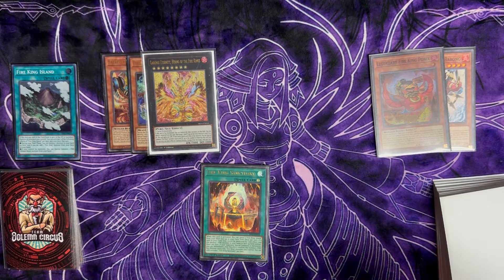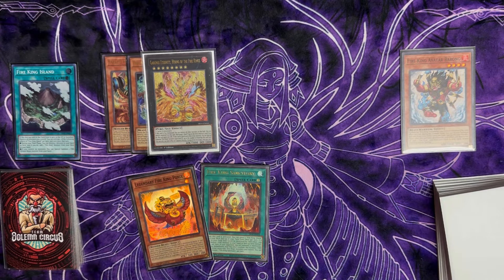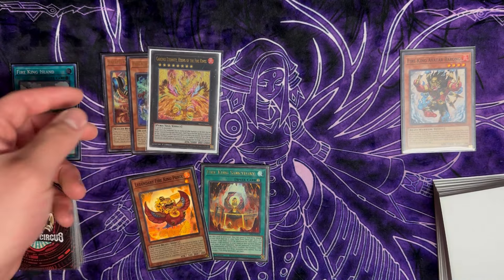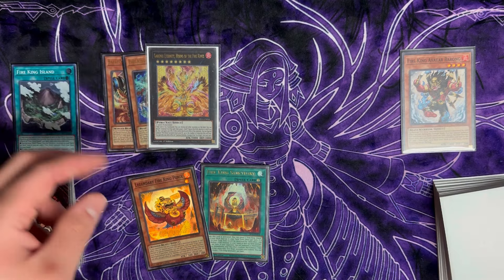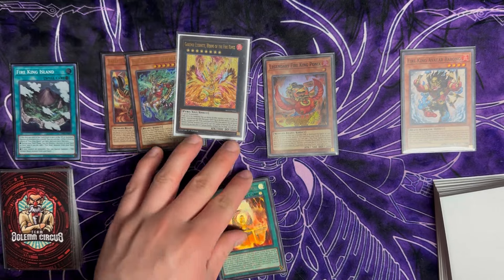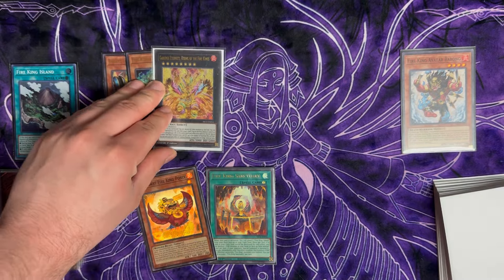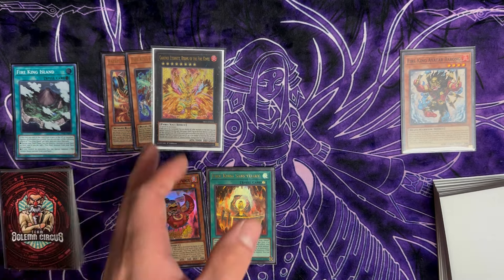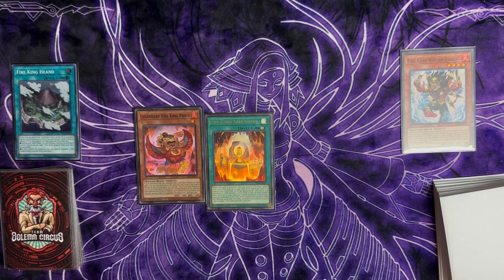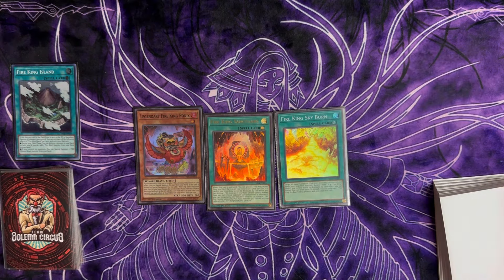During main phase, we activate Kirin, destroying Ponix and summoning itself out. When our opponent tries to do any special summons, we immediately go into the bigger Garunix and destroy the board. During standby phase, Ponix triggers again bringing itself back to hand, giving you another combo for next turn. If it gets destroyed, you can summon back the bodies you need — summoning back Kirin, and then Ponix triggers. That's the worst one-card combo, and now I'll show you Ponix plus Sanctuary or Skyburn — a different combo.